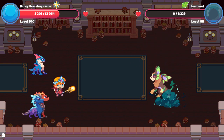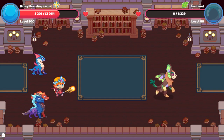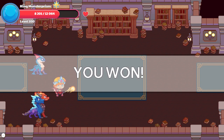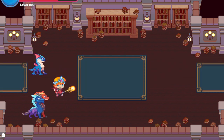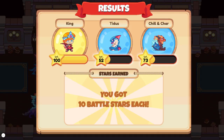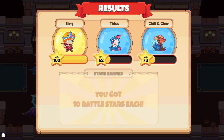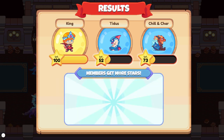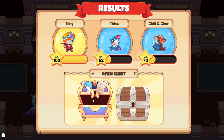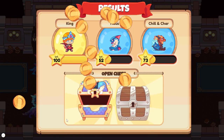Bye-bye Sentinel — that is an evolved pet which non-members can rescue. Our Titus is level 52 and our Chillin' Charge is level 73. Not bad. As you can see, you get gold and Academy pages.